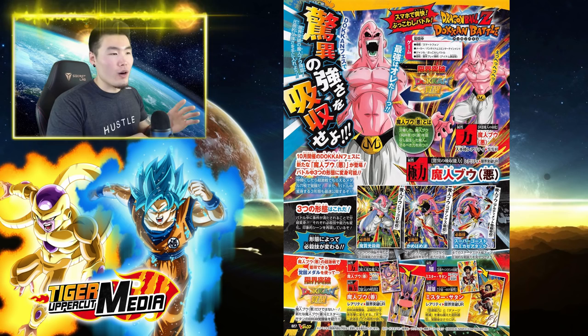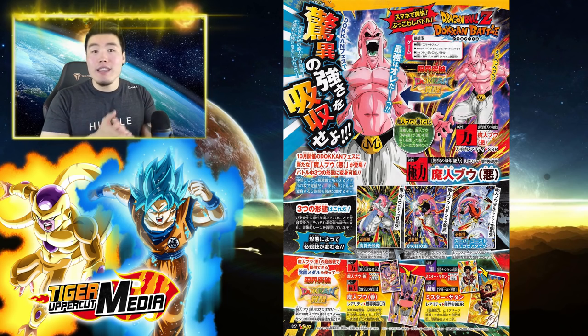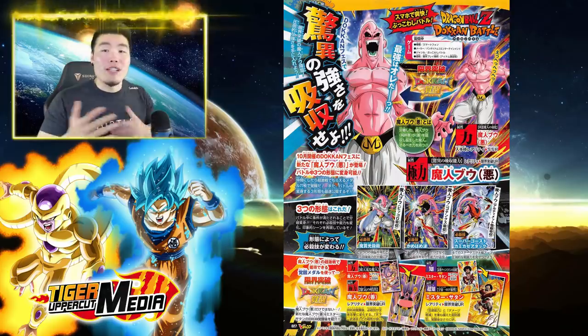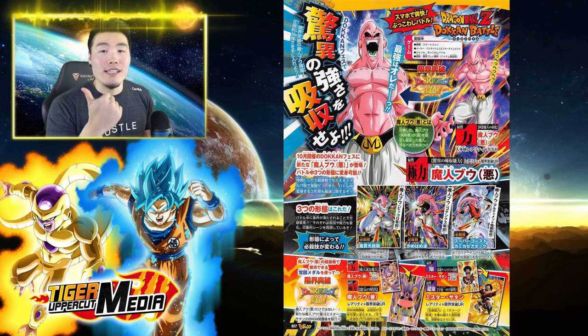While Piccolo is absorbed, Buu will have regenerative capabilities, so he will be able to heal you in this form. I'm not really sure if it's going to be a percentage at the beginning of every turn, or based on how many Ki Spheres he gets, or how much damage he does, but he can be a healer as Buickalo. While Gotenks is absorbed, Buu will be able to seal the enemy, so Buu Tanks is going to be a sealer.